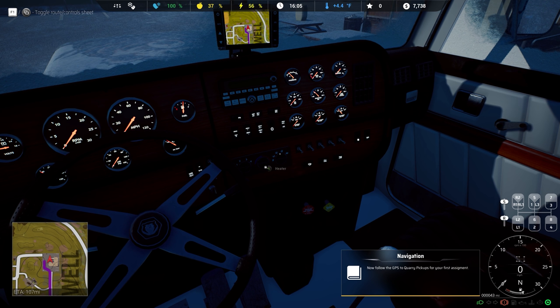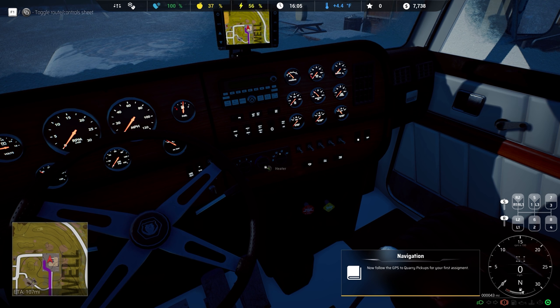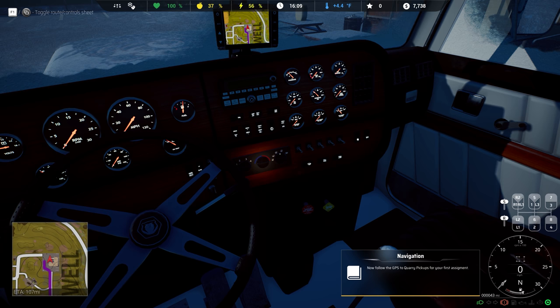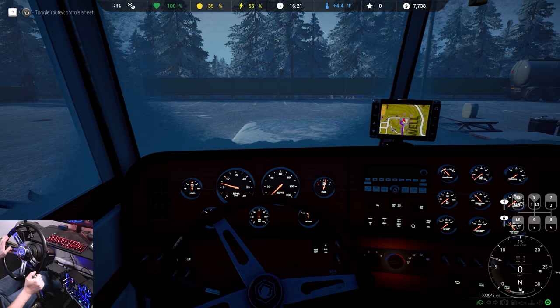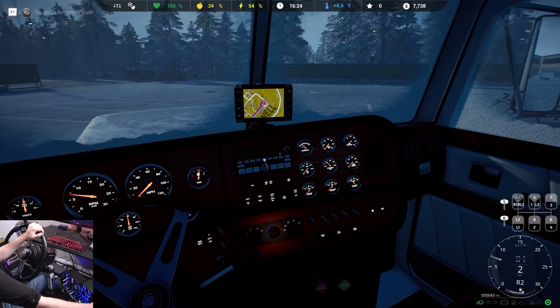We left our lights on. Now follow GPS to quarry pickups for your first assignment. You got it. Hop up in here and fire her up. Dash lights on. Get that heater on. Sounds like my guy's hungry — 37% on that. Heater comes on. Start this bad boy up. We'll follow the GPS to the quarry pickups. Parking brake out.